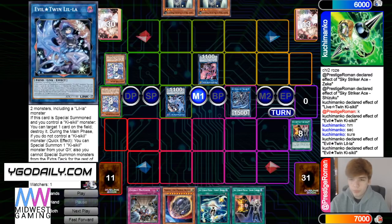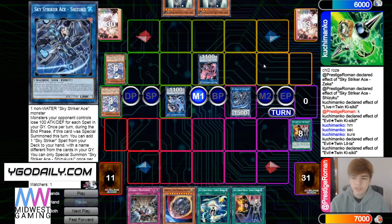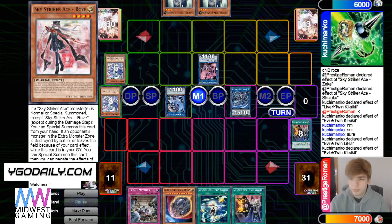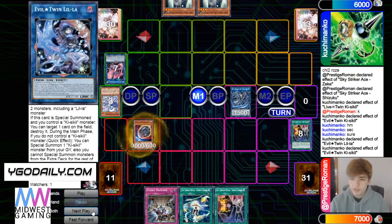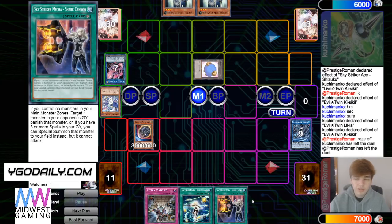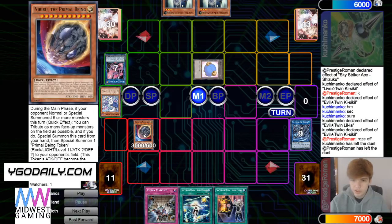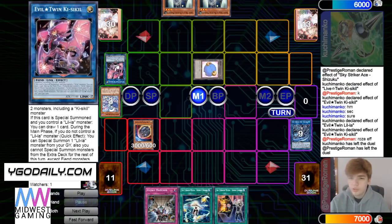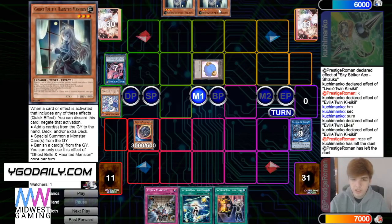He simply messed up his zones. Whenever you play against Sky Striker you're supposed to summon to like Shizuku zone or Kagari zone, so that way if they drop Nibiru you're not in the extra monster zone and Rose won't trigger. That was a mistake on his part. If he didn't make that mistake, he would have needed to draw something — obviously all three of these cards are dead with just Nibiru on board. He still could have Ghost Belt or Rose, even after the mistake he still could have negated Rose.